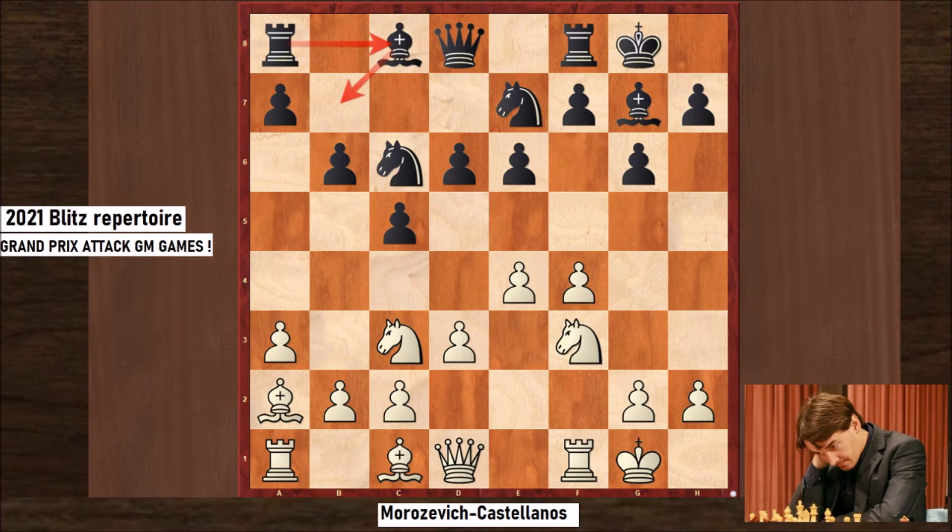The next move is key. Just as Hikaru did, Alexander Morozevich played Qe1 and the queen can go to h4, g3, and f2. Combined with the bishop on c1, at some point a5 will happen and you're playing on the kingside. That's really what you should remember playing this system with White.